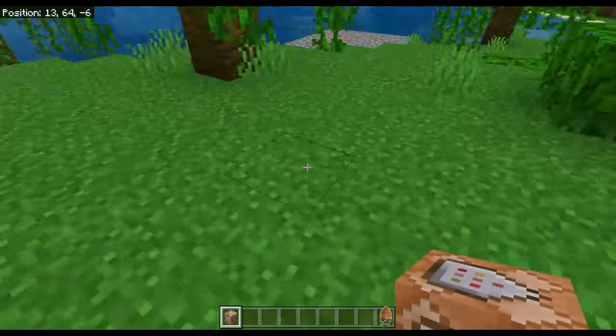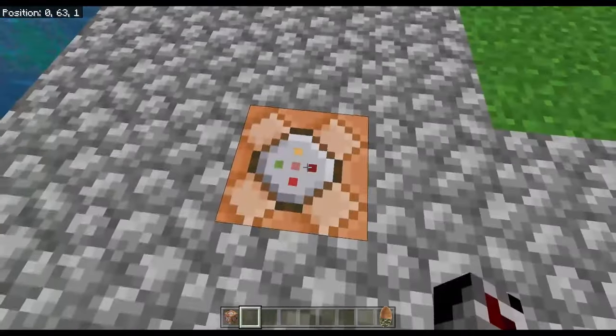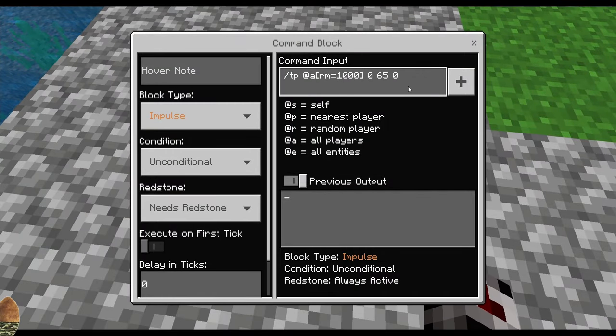First, get a command block. Then place it down at your spawn, preferably 0-0. Then paste in the command and make it however big you want.